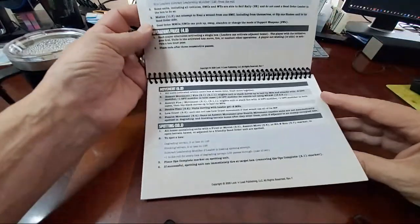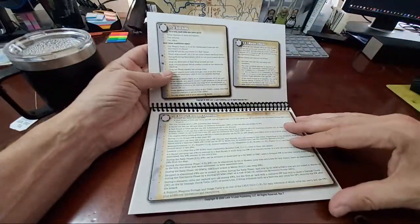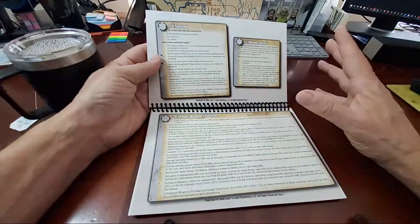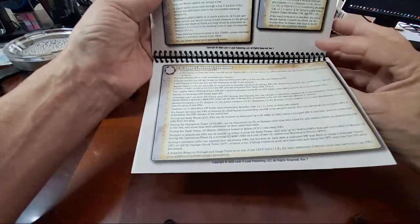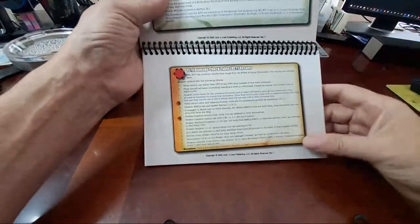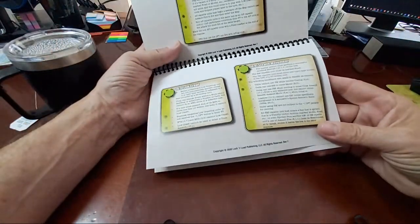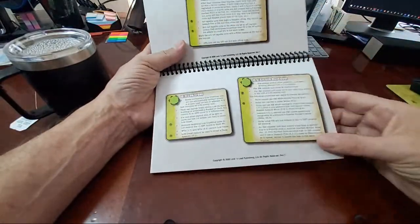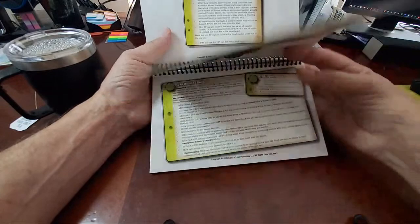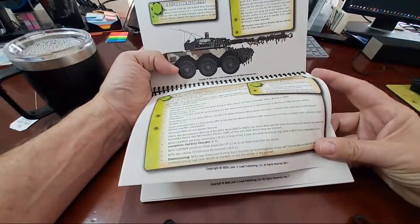This looks like a sequence of play — yes — so what to do in the different segments of the sequence of play, how to run your fire combats. It goes on and on, breaking up the rules: stacking, morale checks, support weapon conditions, what you can do with a support weapon, how to use one, who can use one, weapon team restrictions, DCT results. Then how to run assault fires and stealth movement, what's a low crawl. Notice the color coding again — you can go check those out in the rules reference. Really nice.